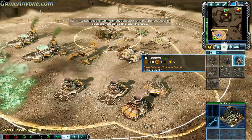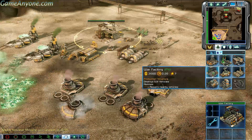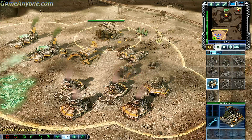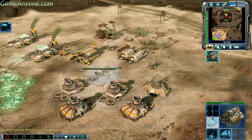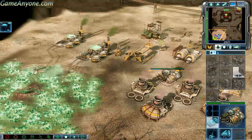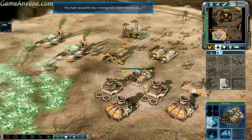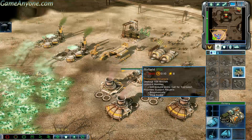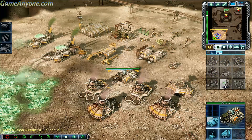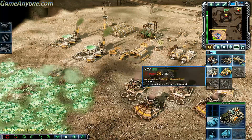Look for additional passages to breach the base. Don't worry, I will. New construction options. Intelligence data updated. Enemy unit sighted. Airfield — insufficient funds. New construction options. Harvester.